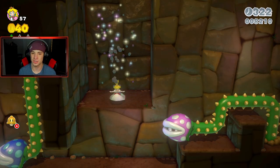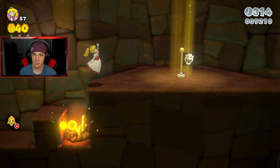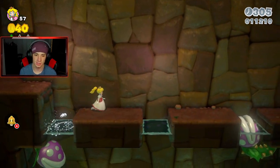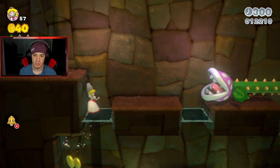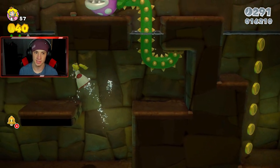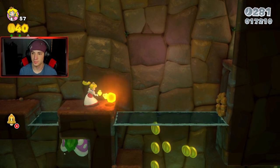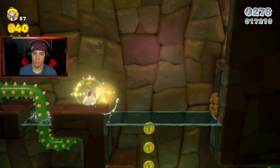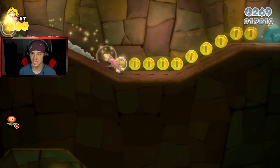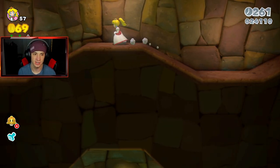Lucky number one! I remember struggling with that one. Taking out some enemies — some you want to keep alive so you can hop on their heads to reach certain areas. We do have the cat suit if we ever need it. The stamp's back here, so I'm going to switch back to Fire Flower and save the cat suit for later.